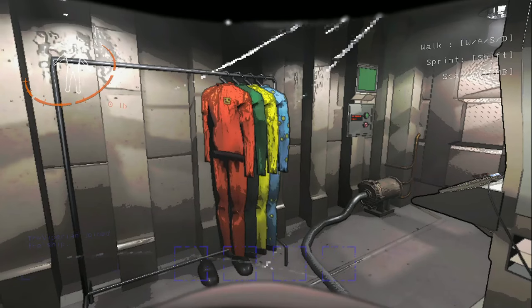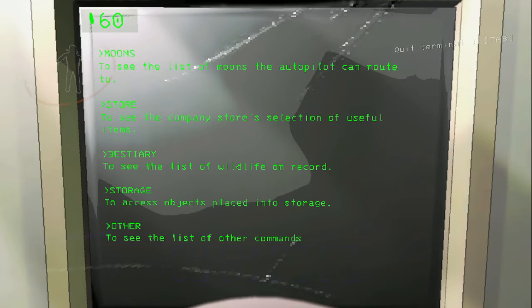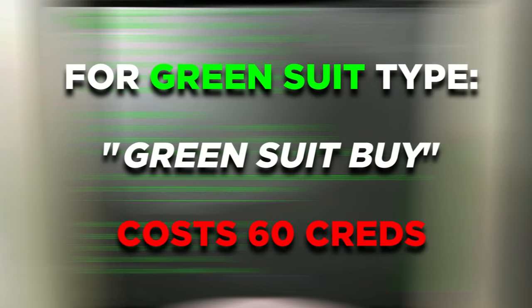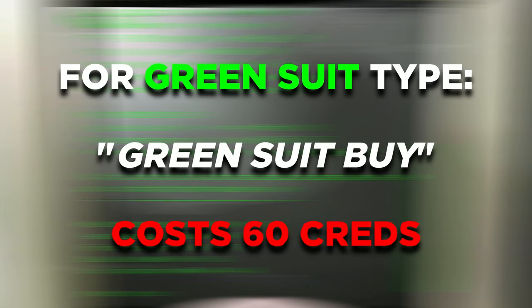In order to change into these suits, you'll first have to purchase them. Head over to the terminal and type in store. After that, type in the corresponding command depending on the suit you are looking to purchase. For example, if you are looking to buy the green suit, type in 'green suit buy', which costs around 60 credits.